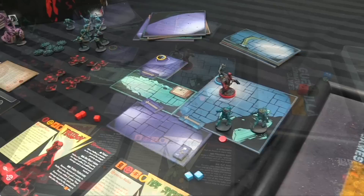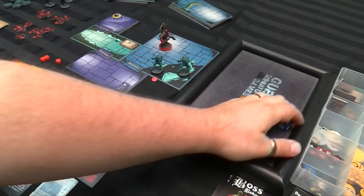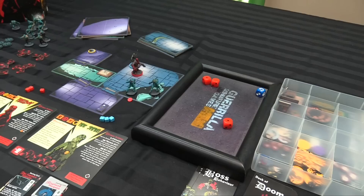Abe has one die left which he'll use to just shoot the last frog — the one-health frog. Oh my god, we gotta re-roll at least. That's not gonna do any damage. Re-roll — yeah, we did it. Okay, so now he dies.